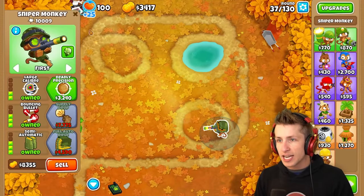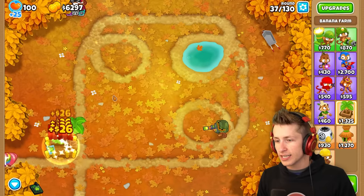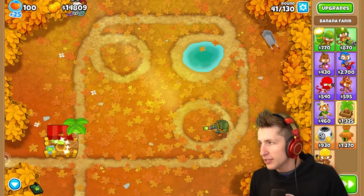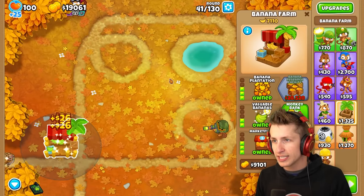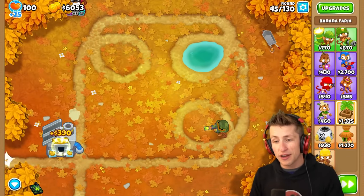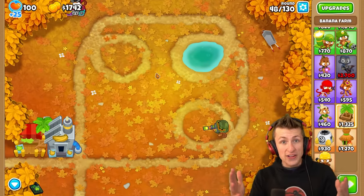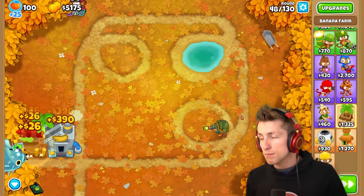We're already on round 34. This sniper can deal with everything — he does not care. We're close to banana research facility. We're on round 45, going a little slower, but we need to get as much money as possible because $700,000 is so expensive. At least it's not like $3.2 million. Banana research facility — there you go.